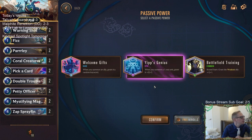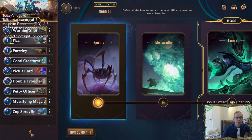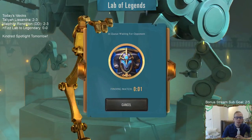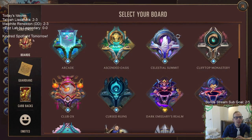Chat says to find the plus two plus two power. We want Yip's Genius - whenever you summon a one cost unit, grant it plus two plus two. That's what we're gonna do. Also, you can change your loadout now - I was wondering about that.